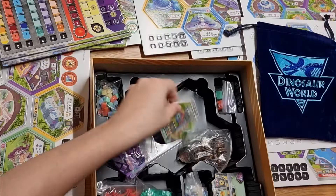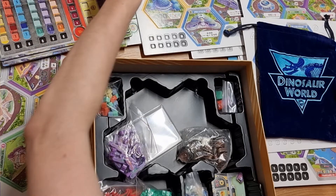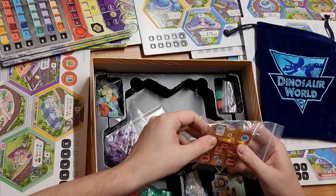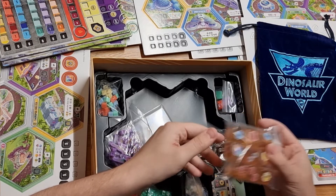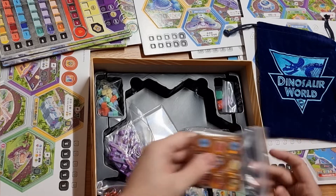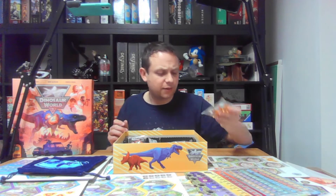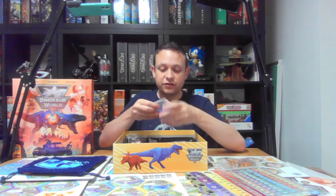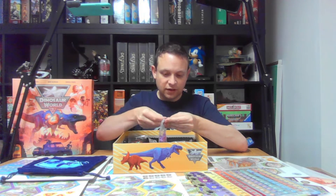We've got the extra hex — I guess the Kickstarter exclusive Pandasaurus headquarters. More of the gorgeous amber-style dice, with the DNA as a nod to Hammond — John Hammond — from the first film, and the origins of how they found the dinosaur DNA.